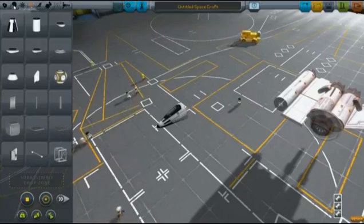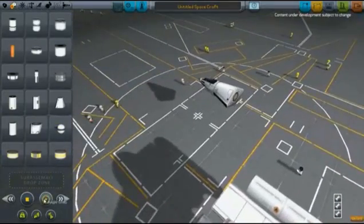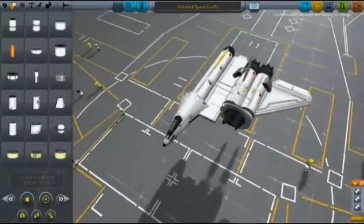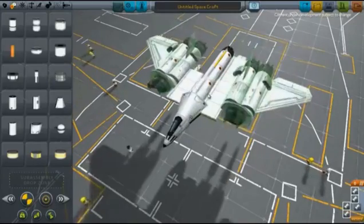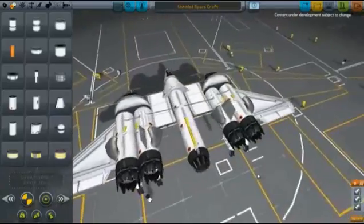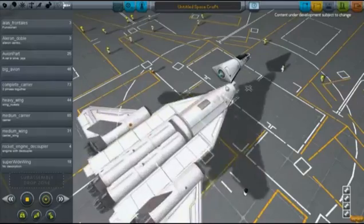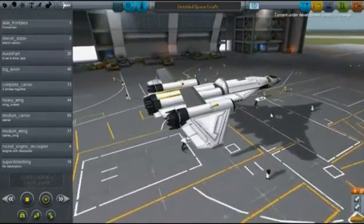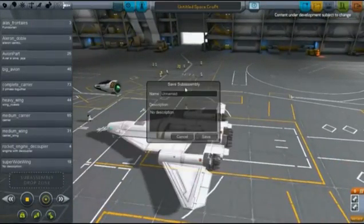One of the most requested features is called subassemblies. Basically, this lets you take a chunk of your spacecraft and save it as one component that you can pull out later and attach to another spacecraft. It lets you do a lot of interesting things — you can have a booster stage you reuse on any number of spacecraft, or you can have a lander that you pop on top of any rocket you've just built.